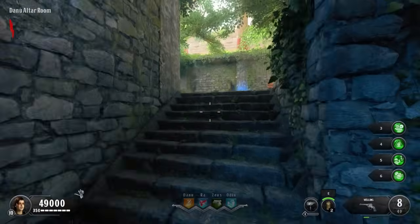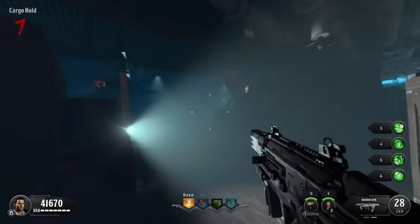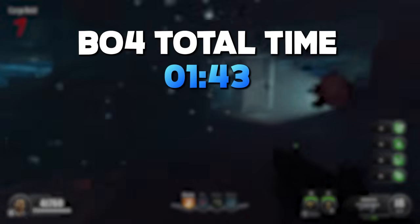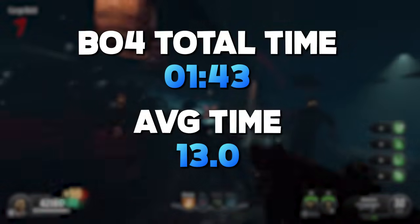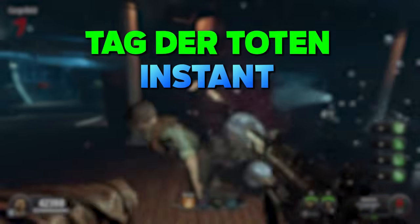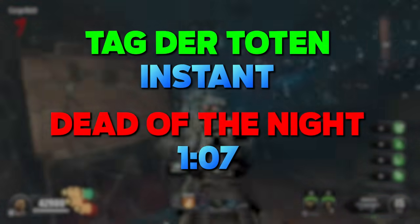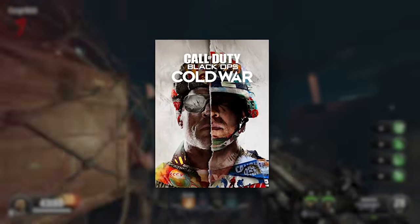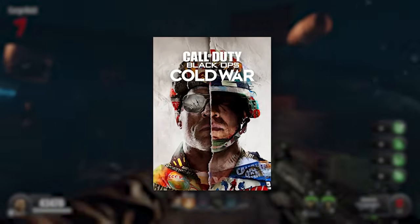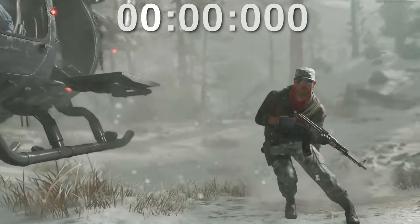Black Ops 4 started and ended with a bang, with a few bubbles in between. The level of detail in some of these maps was insane and made each map that much more interesting to look through. Black Ops 4 Zombies had a total time of 1 minute and 43 seconds, with an average time of about 13 seconds across all of its maps. Tag der Toten had the fastest time with an instant water touch, while Dead of the Night had the slowest at 1 minute and 7 seconds. Black Ops Cold War Zombies is up next — will it be able to outshine BO4 in terms of water detail?